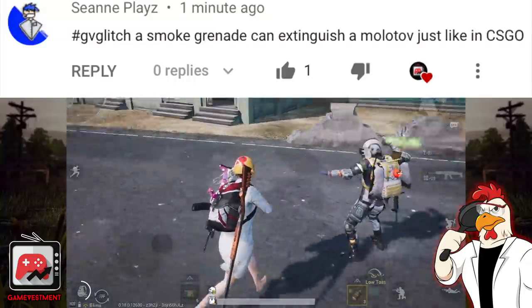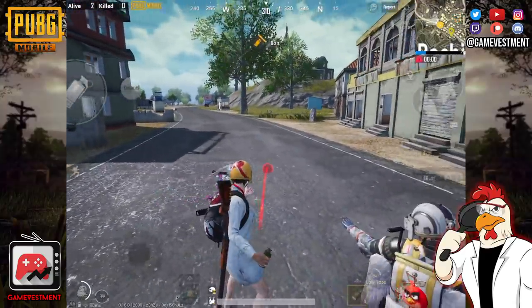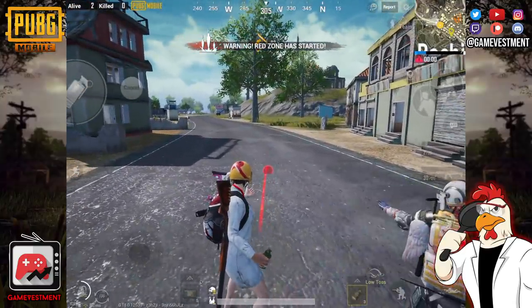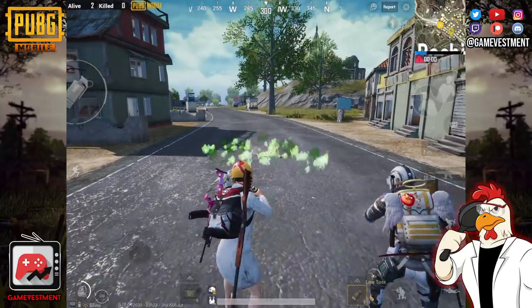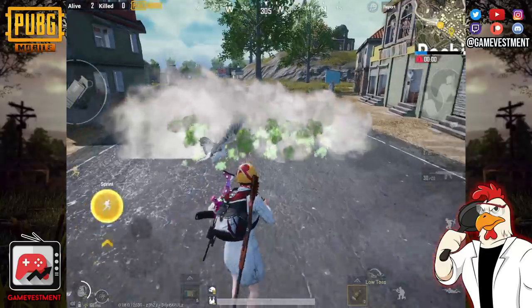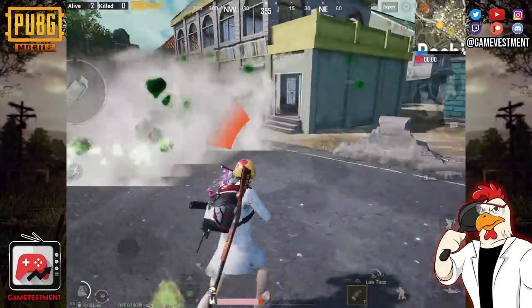Next glitch — a smoke grenade can extinguish a Molotov cocktail, just like in CS:GO. I don't think this game is that advanced, but let's try it anyway. We want to throw the Molotov cocktail and the smoke grenade almost at the same time. The fire is being covered but we're still going to get hurt, so I'm going to bust this one.